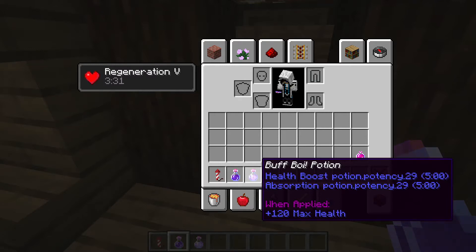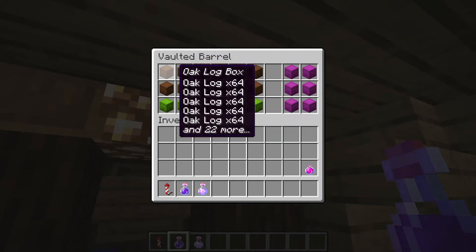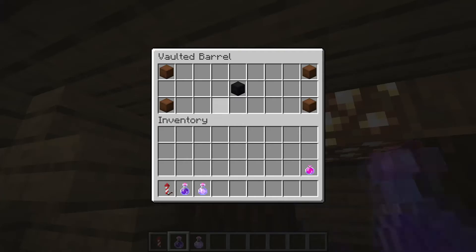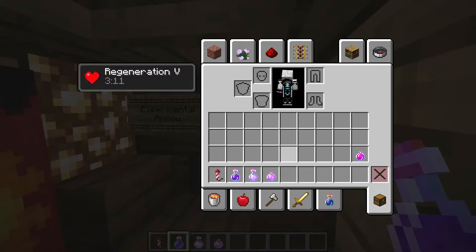Here's the buff boy potion — this wasn't actually meant to be there, but in one version we needed a bunch of health boosts so we added it in. Over here I have one of the varcold barrels — I think this is the extra shulkers that were originally in that room.